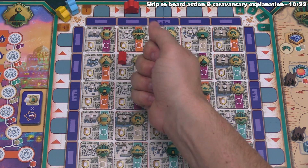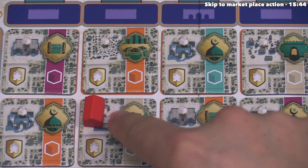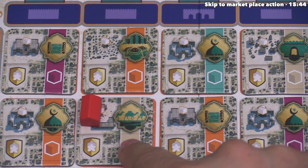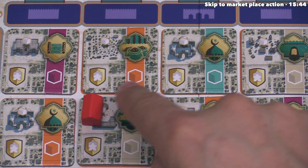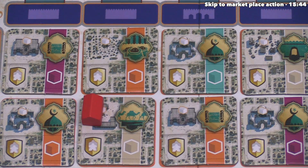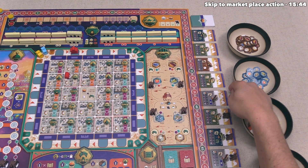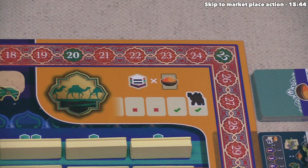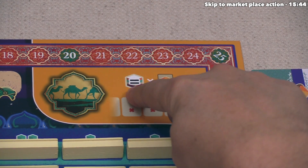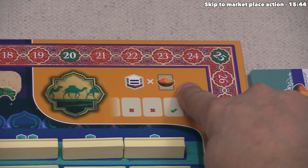The third option involves performing the board action printed in the top right corner of the building site you selected. This tile shows the caravansary icon, so this will be our main action. The caravansary is represented by the eight cards face-up along the right-hand side of the board. Before looking at the cards in detail, the action details tell us we can spend any number of resources, but they all have to be the same, and for every resource we spend, we take one spice card from the caravansary row.